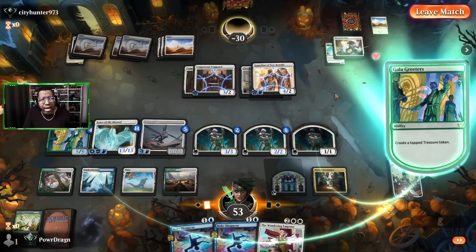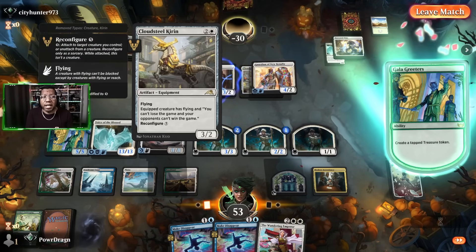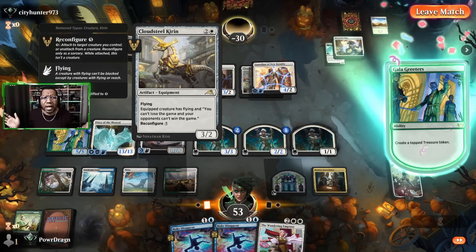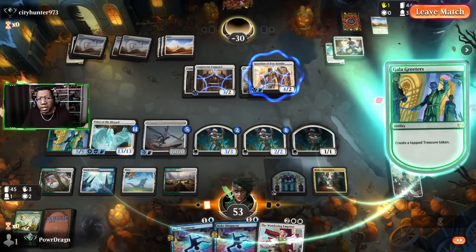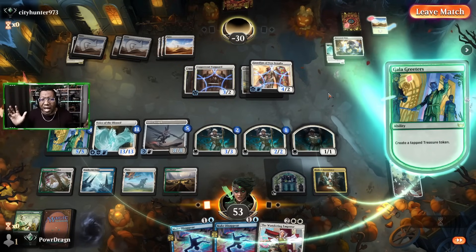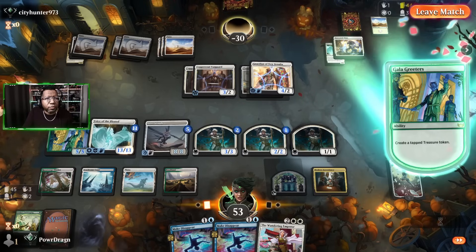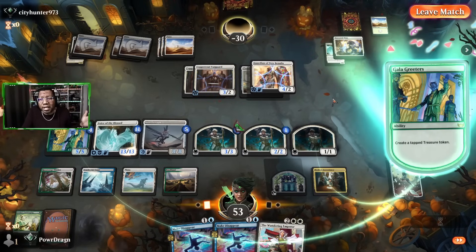If that was the only problem — if they would have got a second Cloudsteel Kirin, then I don't think we had any realistic outs. I guess we could try to kill the creature but we'd need them to not have cards in hand. But hey, I'll take the win here anyway — our life total was just gonna get too high and we'd eventually deck them. They had 44 cards, we had 45, so we could have outlasted them.